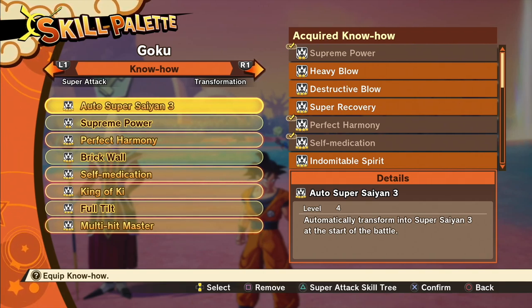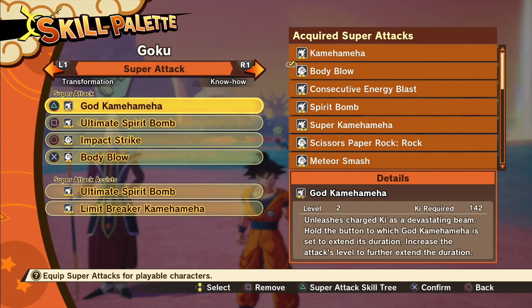One of the most annoying attacks Beerus does is Spheres of Destruction. He backs away and generates dark purple orbs — anywhere from four to about twelve — that get thrown at you. What you want to do is cast the God Kamehameha and try to destroy these spheres as you're casting. You might miss one or two and that's fine. You can't dodge or guard these because they'll break your guard, so when he starts this attack immediately use God Kamehameha and destroy as many as possible. This is probably the only move that will drain your health significantly.